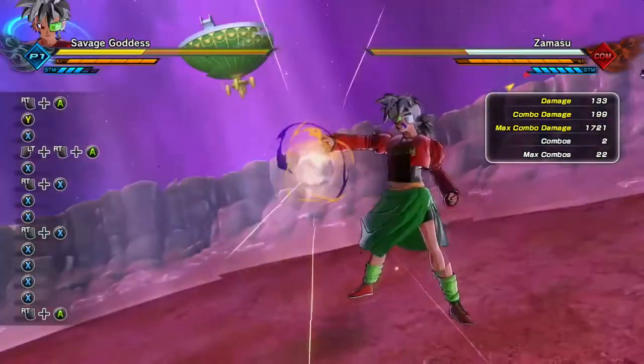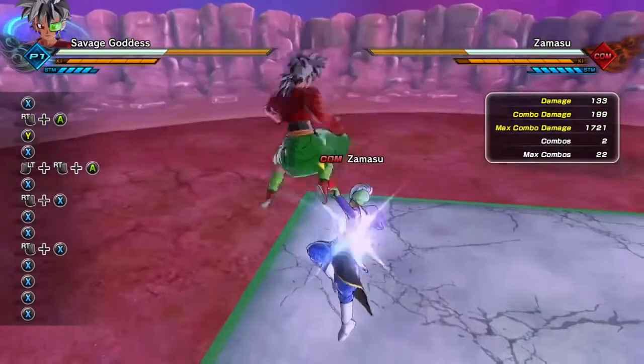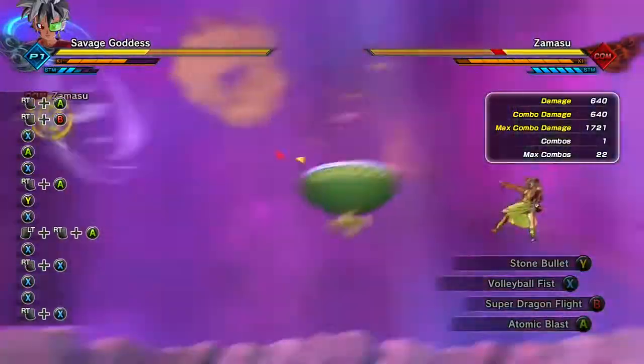Alright, next — if you've seen my previous videos, you should know that Super Dragon Flight, if you're all the way up in the air, will kind of freeze the enemy. And it should land.